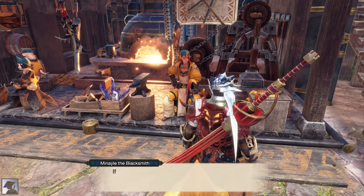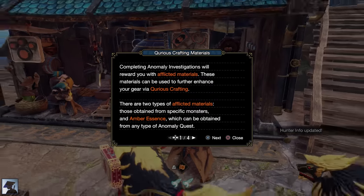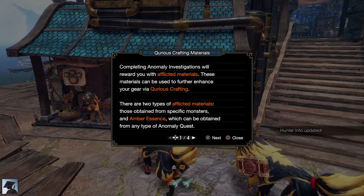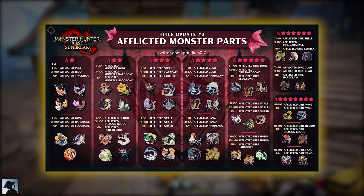The higher your research level, the more Afflicted monsters you will get to fight and the more stuff you will unlock. If you want to know which Afflicted monster drops a specific material, here's an image with all the information. Credits to Gaudium — link in the description.